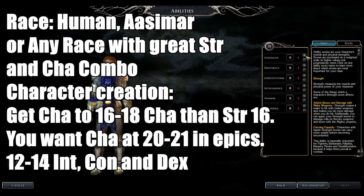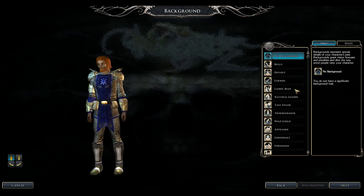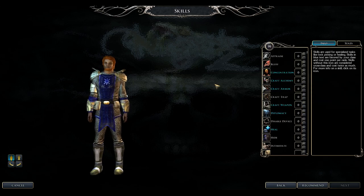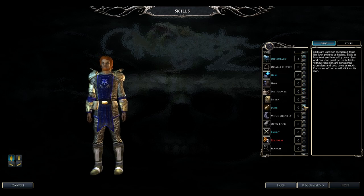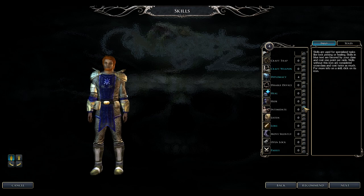Recommended races are Humans, Aasimars, or any race with high Charisma and Strength. For stats, max out Charisma to 20, then focus on Strength, and get Dexterity and Constitution to 12. Intelligence of 12 to 14 is good too.